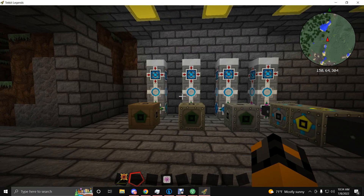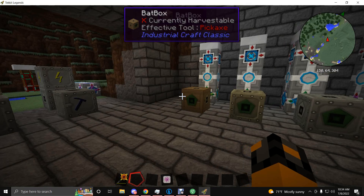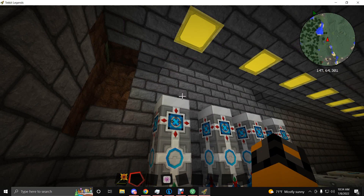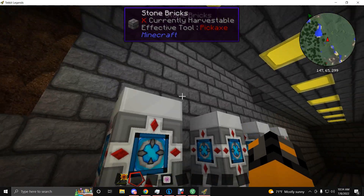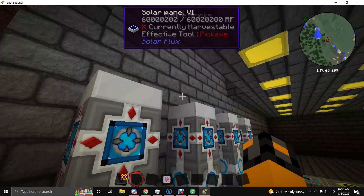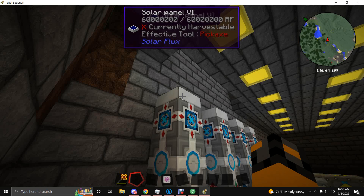This is hopefully going to be a shorter video because it is pretty straightforward once you get the hang of it. The easiest method to produce any kind of energy in Tekkit Legends is Solar Flux Tier 6 panels — this is the good stuff that will set you up permanently and can fuel everything. It produces RF, which is good for quarries, pumps, and things like that.